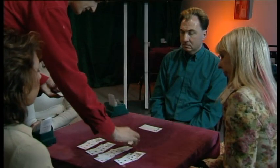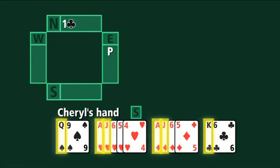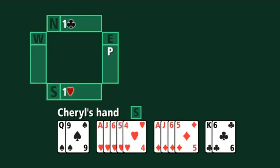Longest suit at lowest level when you can't fit your partner — that's the essence of the strategy for the responder. I could make the responder's hand a good deal stronger. Here Cheryl has fifteen points and knows the partnership are going to go for game. But there's no rush — many auctions go off the rails when the responder is too eager to show strength before a trump suit is found. Take things in the right order: find the fit first. So even with fifteen points, Cheryl would say one heart.